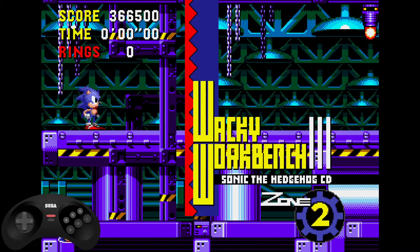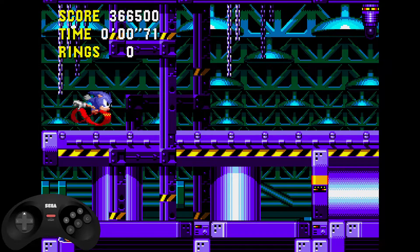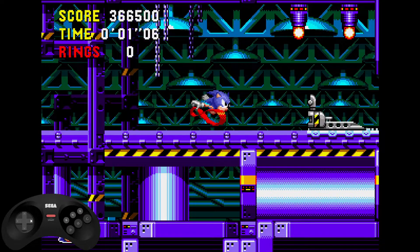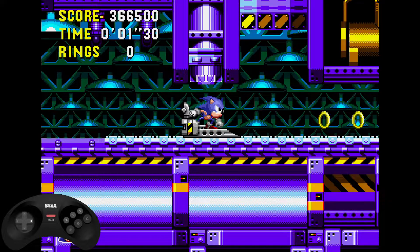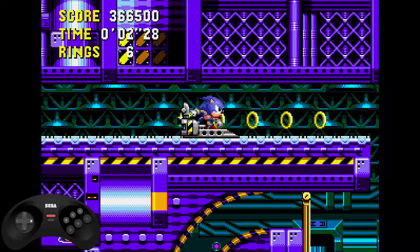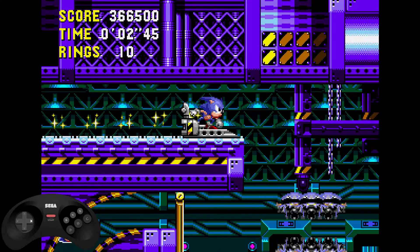First thing you want to do is have your pilot fully charged and then you release. This is very important because if it's not fully charged then it's possible you won't go into this bumper and you'll be stopped instead. If everything checks out, you'll go into the booster here. Now you want to hold right and don't release right, because you actually want to activate the speed cap here on purpose.